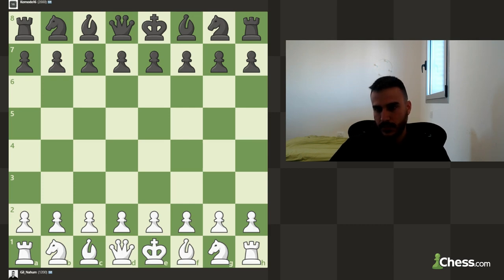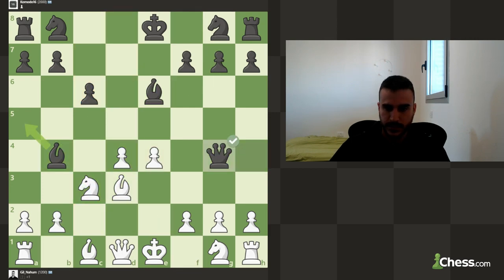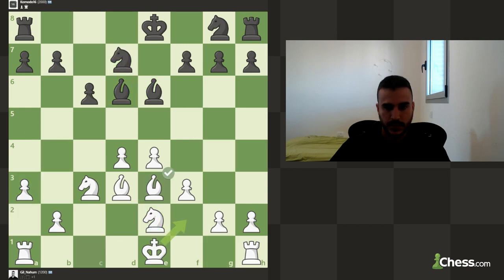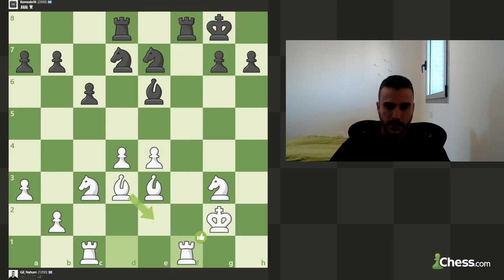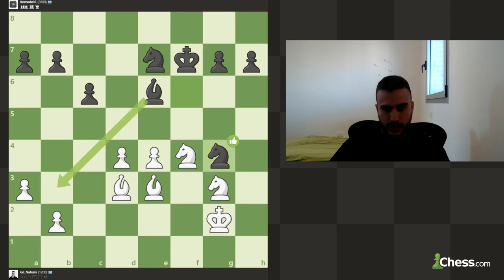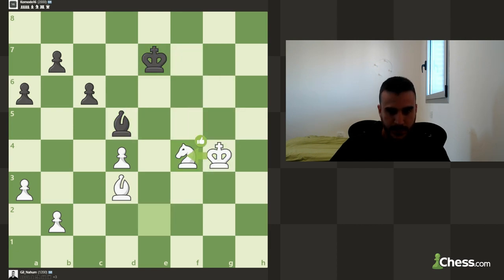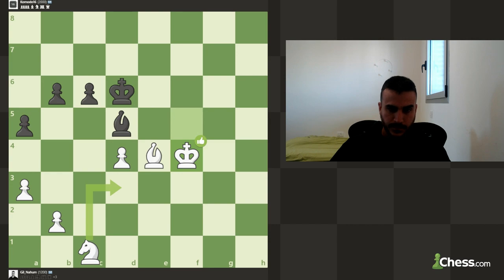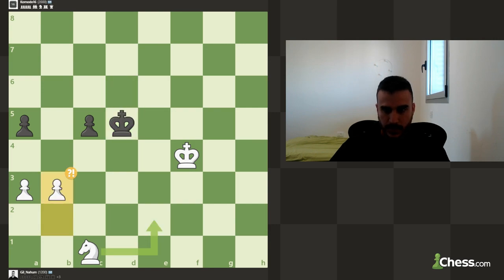Let's see the game and our mistakes. We played at 85 accuracy, around 1950 level - it was a good match. Let's see what the blunder was. This move was a blunder - you're going to lose the bishop this way. Where did I miss? Let's see. It's plus six for white so we were still winning.